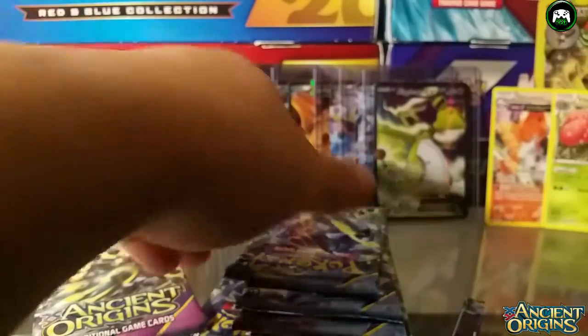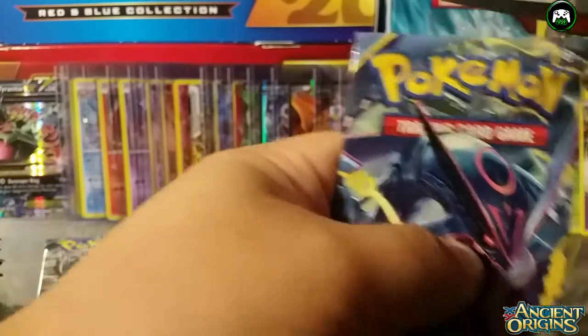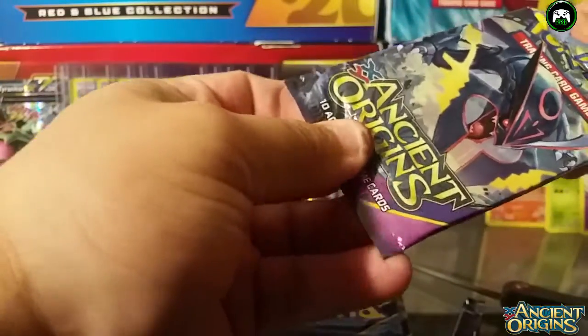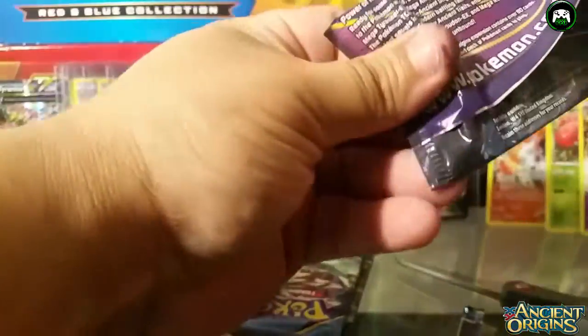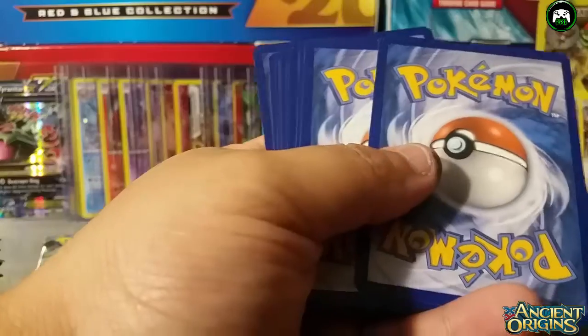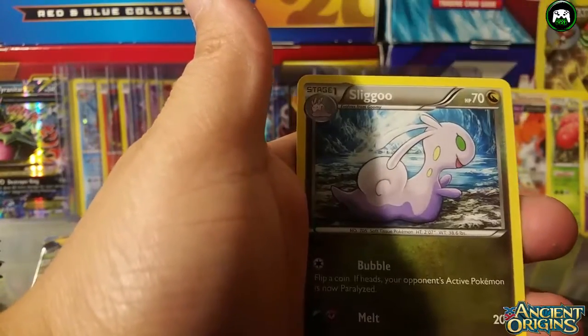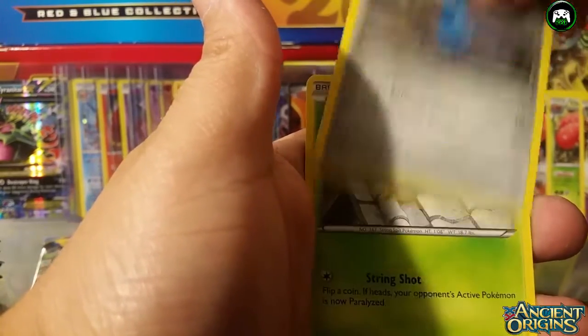This is the fourth pack. I just started collecting today — my first time. I don't have that card; if I get another one I guess we'll trade for it. Okay, fourth pack here — we have a Tyranitar Spirit Link, a Sliggoo, a Golurk, a Wooper, a Beldum again, and a Spinarak.